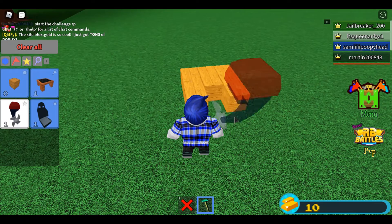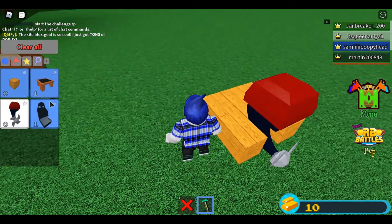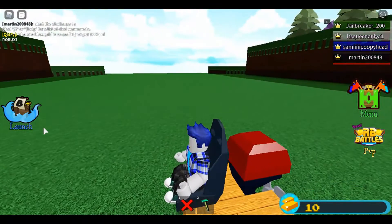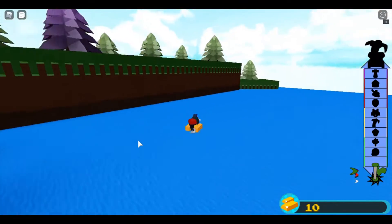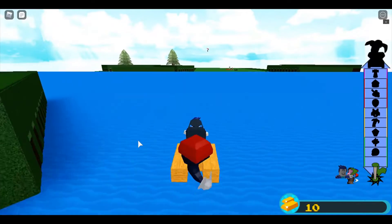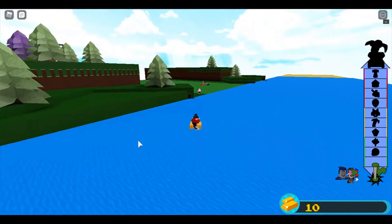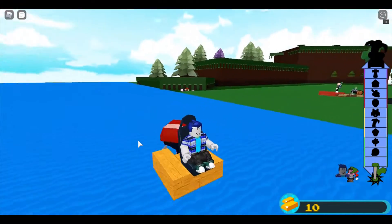I'm just going to build a little boat, mostly because I'm on my old account and I don't have any of my superior building materials and stuff. So I'm just going to launch my boat. Basically what you got to do is you got to go to the waterfall right near the edge, right near where you got to start doing your stuff.